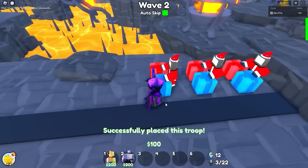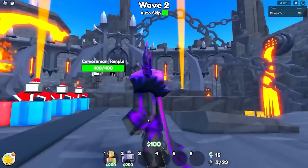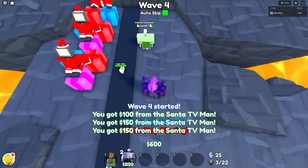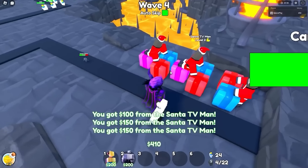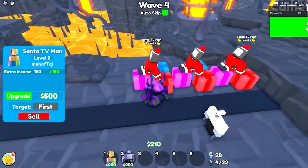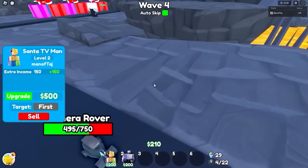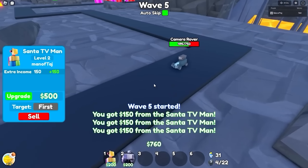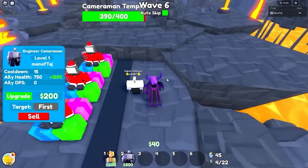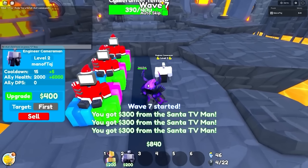The engineer has already been buffed like three or four times - it's kind of crazy. I remember back in the day when it only had 50,000 health on it. As soon as it skips one more time, we'll definitely place down the engineer cameraman. On level one, it still spawns the camera rover with 750 health on it, but I remember it actually used to only have 500 on level one. It's actually worth it to get it to level two before placing any more.